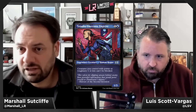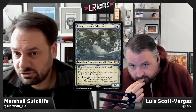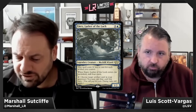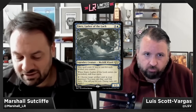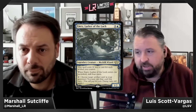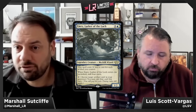Emry, Lurker of the Loch — two and a blue for a 1/2 legendary Merfolk Wizard at rare. This spell costs one less for each artifact you control; when Emry enters you mill four cards, and you can tap it to cast an artifact from your graveyard. There's no strong artifacts theme that makes Emry slot right in — a lot of the artifacts in this set are incubator tokens which don't do much with Emry. Emry gets an F; it's been passed and wheeled every time.